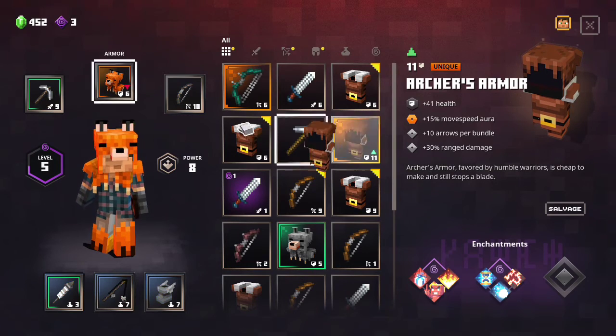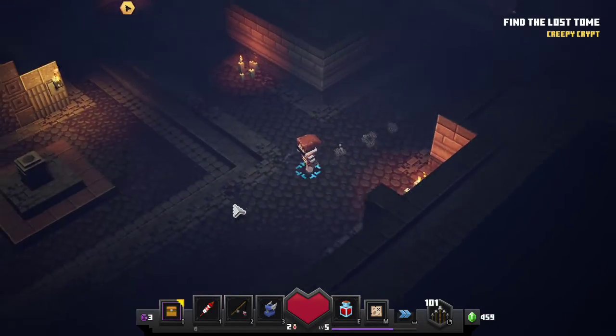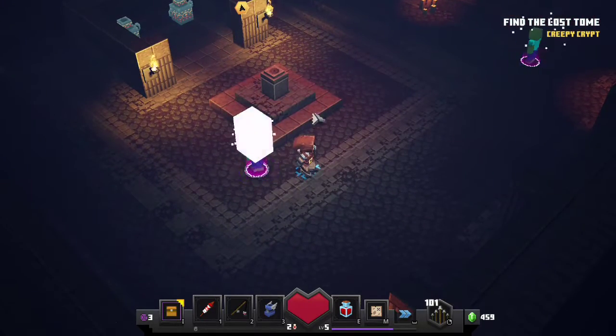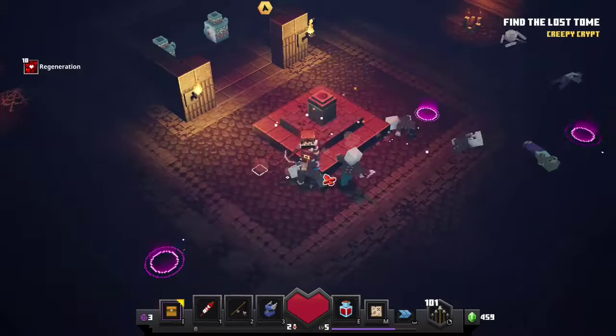Plus 10 arrows per bundle. Just turn it on in one of these rooms — let's just activate the button. Kill him, just flash our way through this.